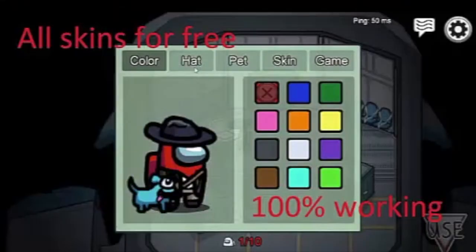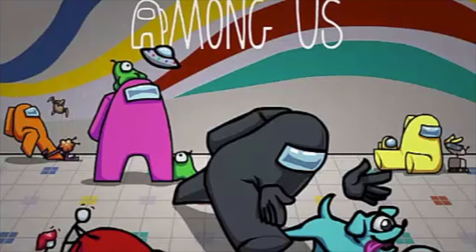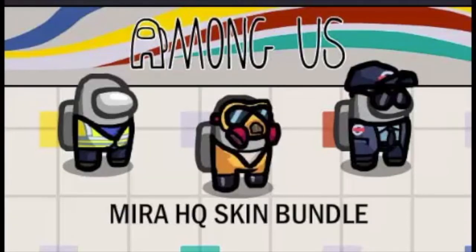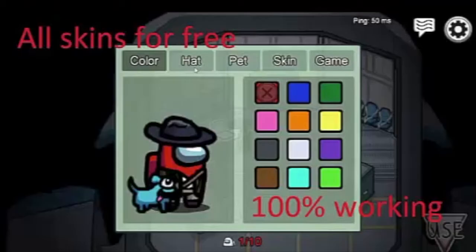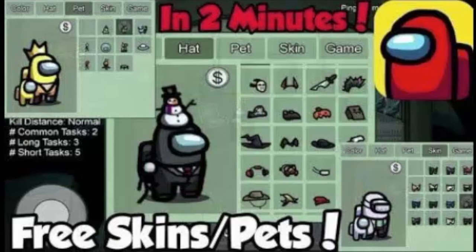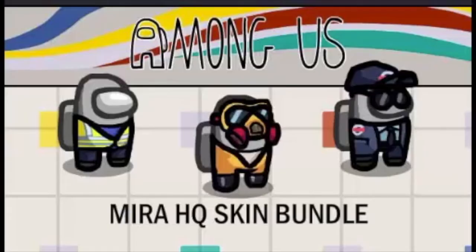What is skin for Among Us? Among Us is a popular online game played by many streamers and gamers. The game has various skins and cosmetics available in the form of pets, hats, masks, and more. The skin for Among Us free is used to change the in-game character's look and make them look stylish. The hats and masks are the in-game character cosmetics.